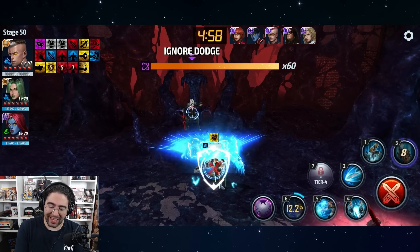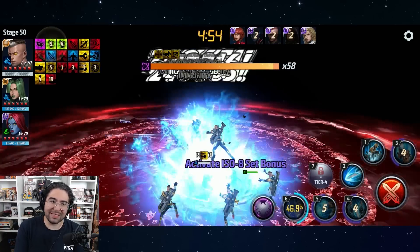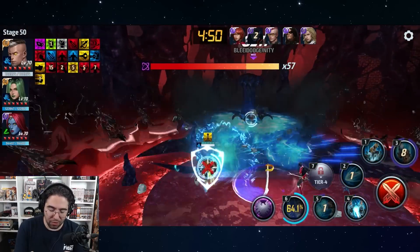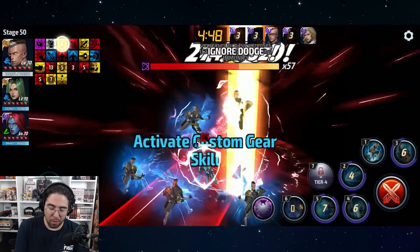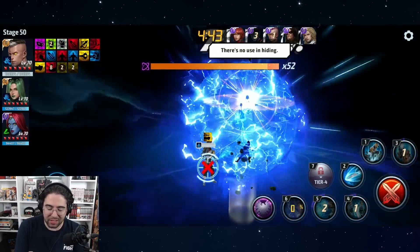One year, two years, three years - I can't remember how long it's been since Cable got his current uniform. But he's got a new one now: Heart of Darkness has dropped. So why am I here testing out this old uniform? It's because I want to show you how much worse it is - and it's basically that.